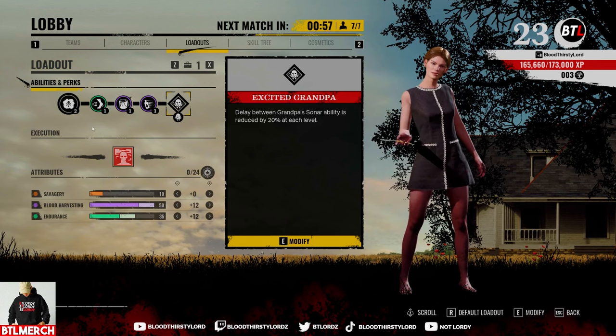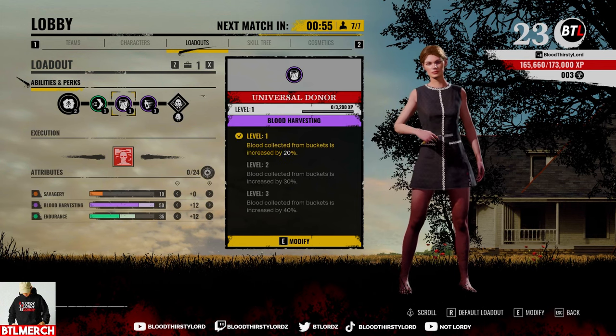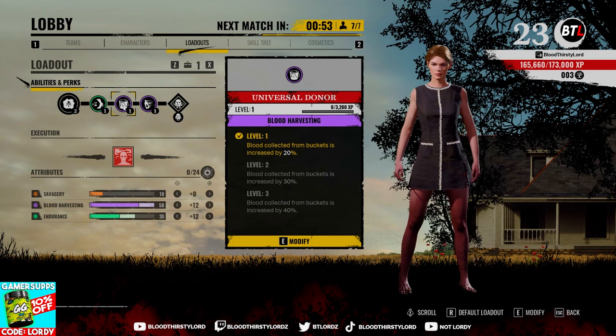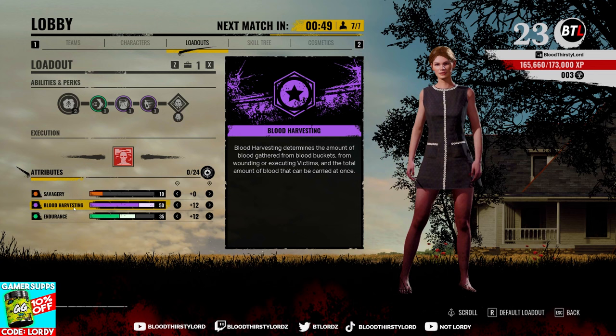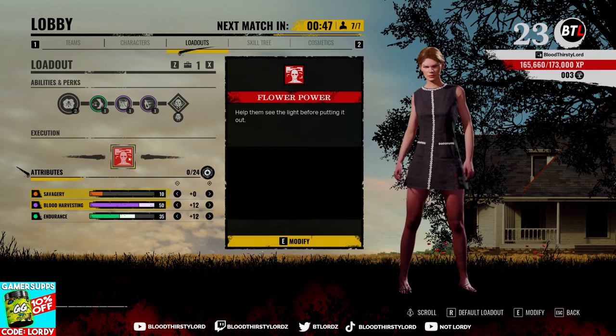The build we're running today is a Blood CC build. It highlights Universal Donor, with 20% increased blood amount capabilities. Alongside our Blood Harvesting capabilities here, you're going to gain at least 40 plus blood per bucket easily.